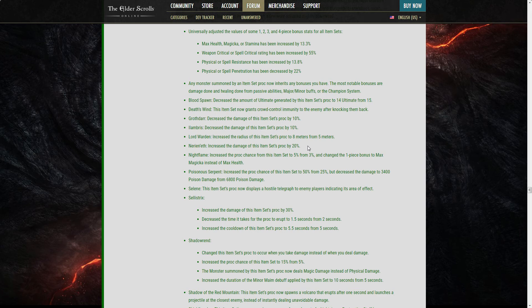Poisonous Serpent: increased proc chance to 50% from 25% but decreased damage to 3.4k from 6.8k poison damage. Selene: proc now displays a hostile telegraph to enemy players indicating the area of effect — so you can now see it and get out. That's fair. Celeste: increased proc damage by 30%, but cooldown increased to 5.5 seconds.